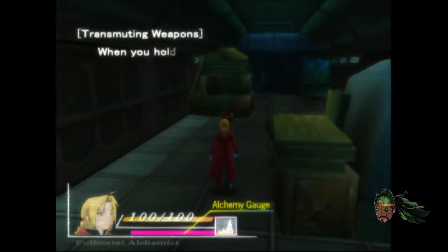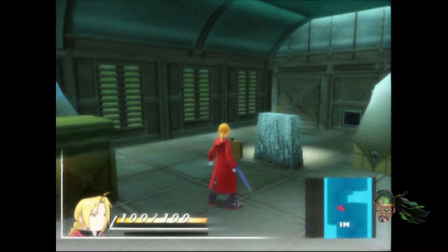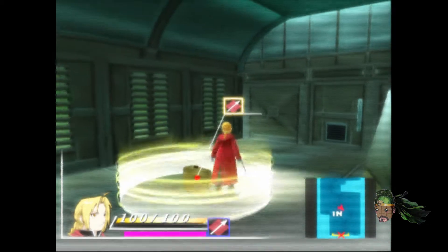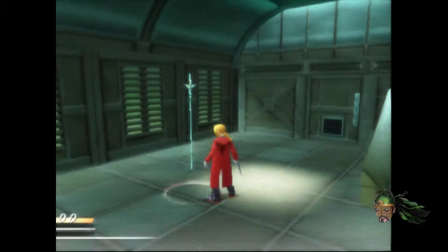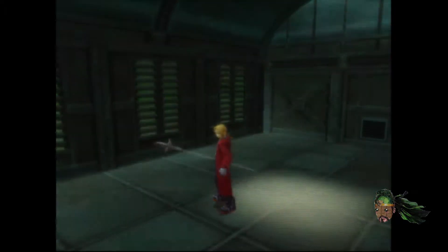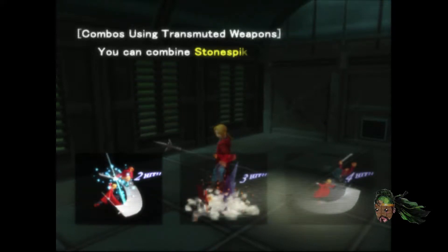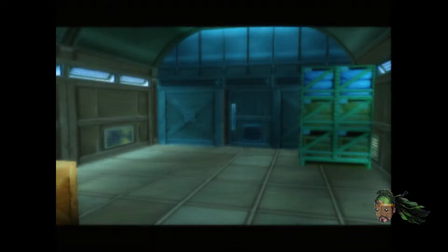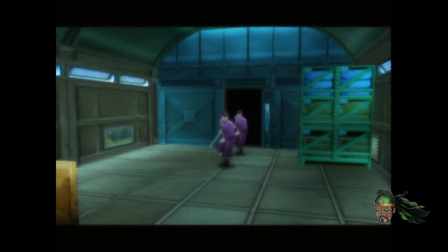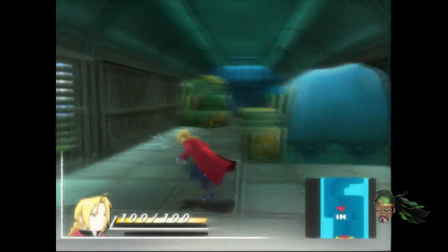You literally just explained all of that to me already. I turned a suitcase into a spear. That's how I pick it up, and I use triangle again to drop it. Combos — oh, there's an actual combo system now. Lance combos. Well, that's interesting. We're just going to stick to the basics for now. God, this slow-ass camera.